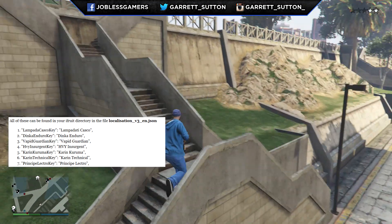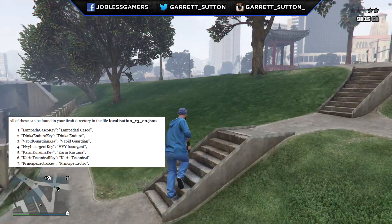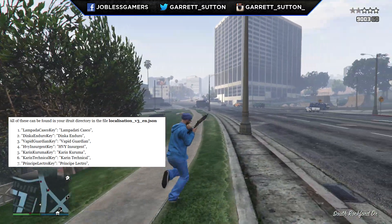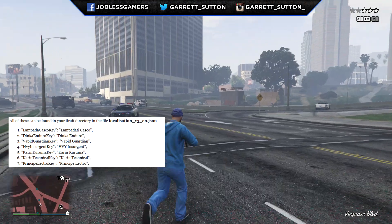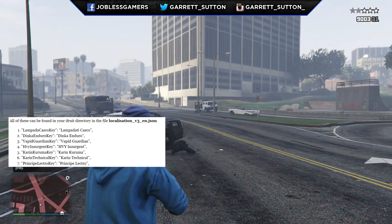Next up we have the Karin Technical. Karin is again Toyota, and we don't have much more information beyond that. Hopefully it's a car similar to the Futo or maybe the Intruder — or maybe it's like the Rebel because it could be a pickup truck. We don't know exactly, but we will have more information in the upcoming weeks once Rockstar releases more details.